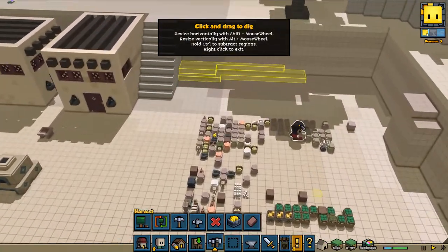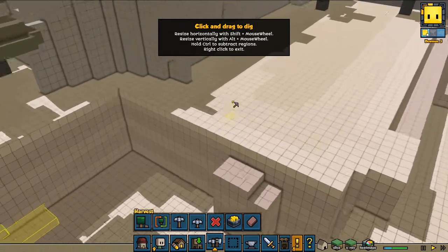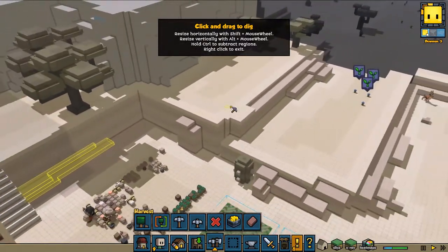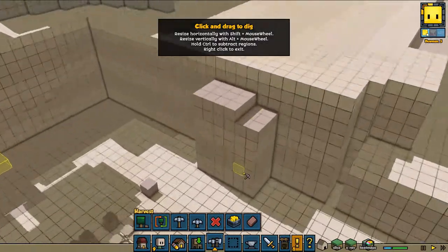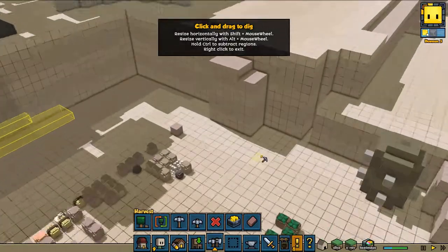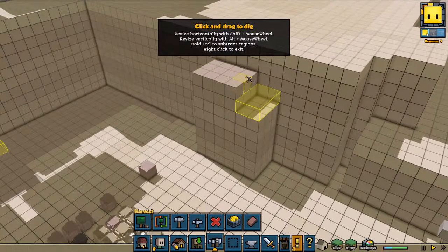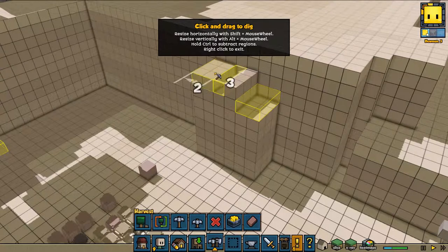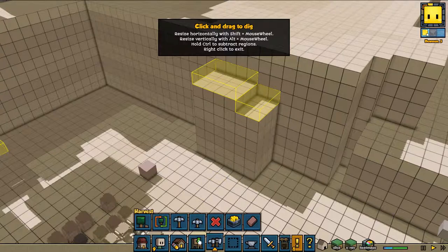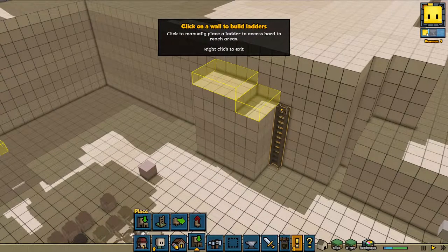We cannot start designing it yet — I wish we could, but we cannot. I wonder how I'm going to do this. I kind of want to do it that way, and we're going to build the ladders up here.